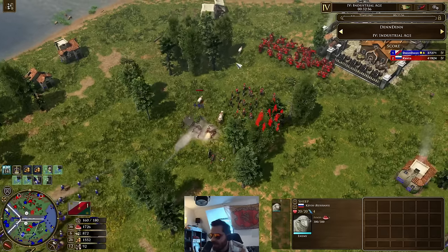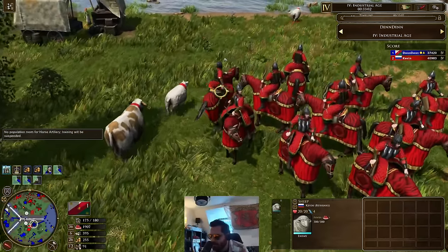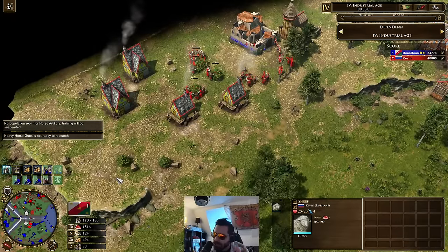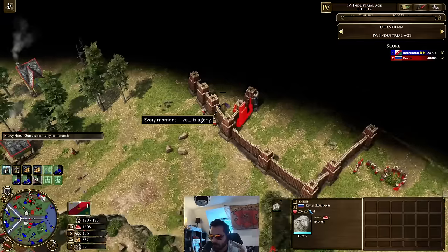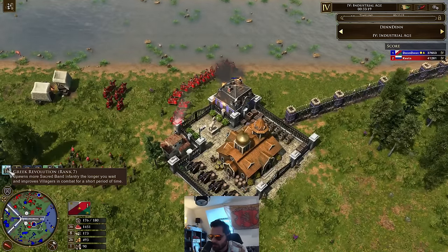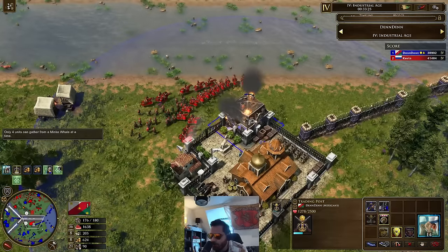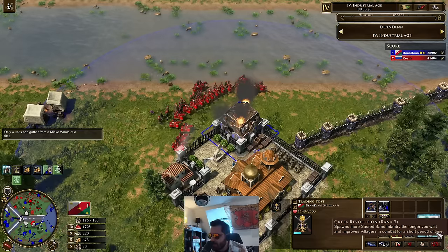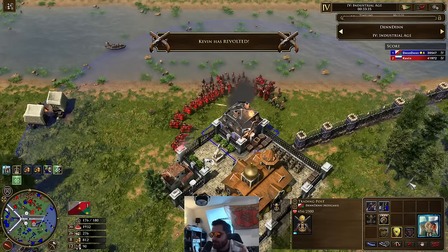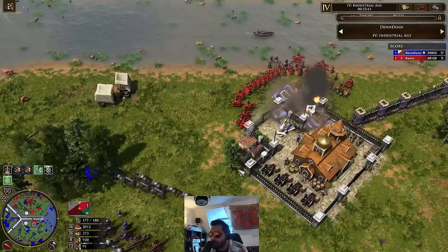Kevin also stealing this cow and two sheep. He's actually got the Sacred Band to rank 7, and hopefully Dennis sees that and presses that big button before he loses it — there are 14 decent units that will come out of that. Are we going to see it? Kevin's revolted. And Dennis doesn't press the Greek Revolution — loses 14 Sacred Band units for free. That is unfortunate.